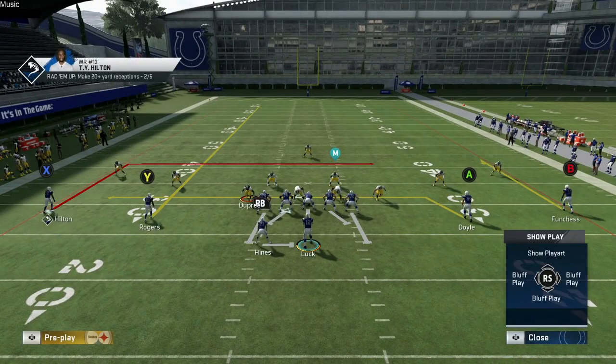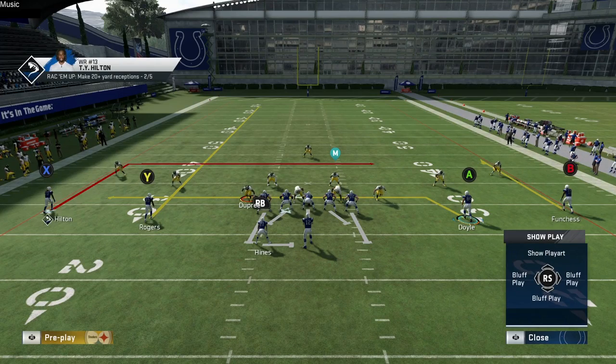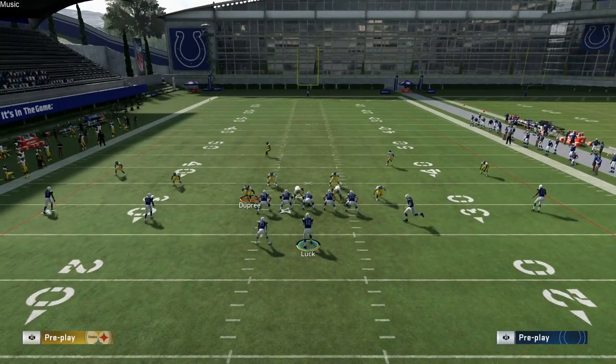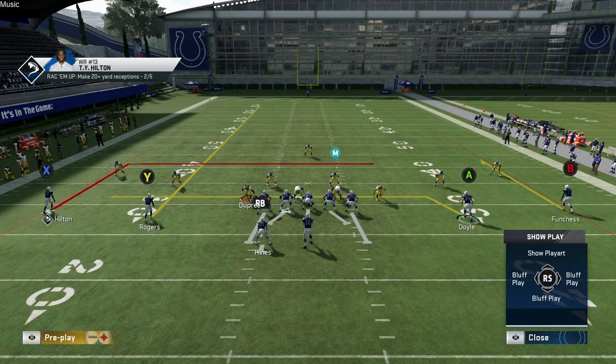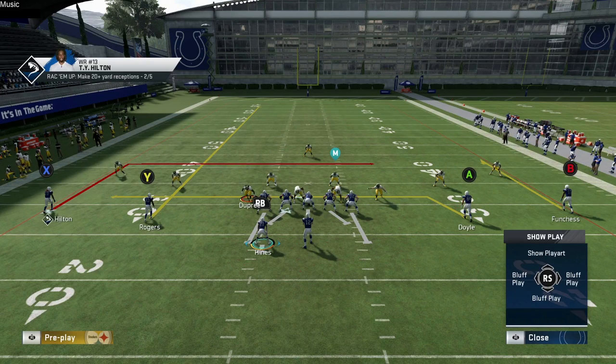The thing I don't like is that tight end Doyle is super far off a traditional tight end position, so it makes it a longer read. You really don't have to make any changes to make the core dagger concept work. The main thing with dagger is the Y receiver — he's pushing the defense back deep, allowing A tight end Doyle to run underneath in the soft zone areas. If they chase Doyle, it'll create a void in the middle for T.Y. Hilton on his dig route.